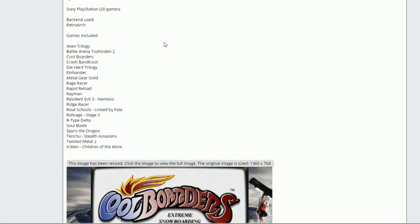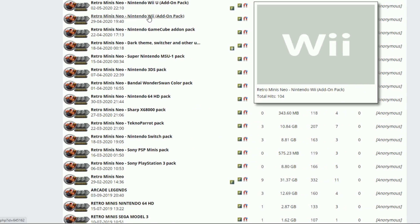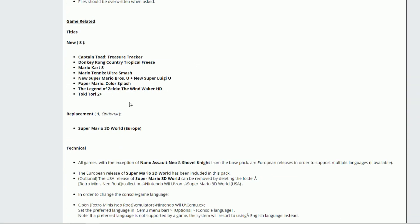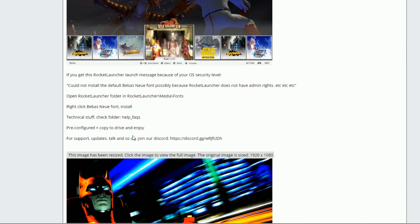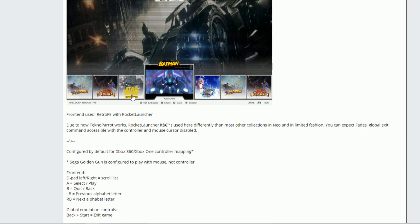It does look like they will tell you which games are included per pack. Wii U is a big one — 8 games added to the Wii U. Techno Parrot has 5 games: you got Batman, Golden Gun, Overdrive, and Fighter Felix — I'm not sure — and then Batman.